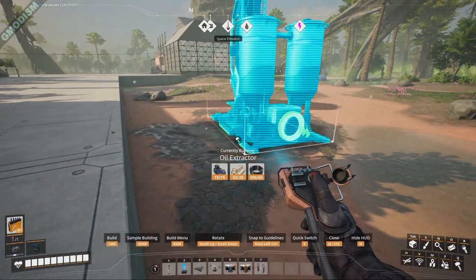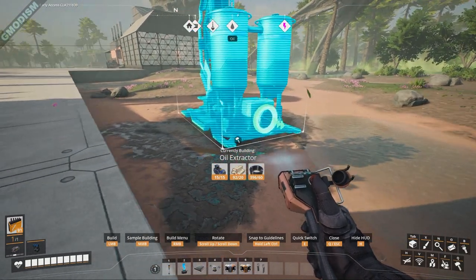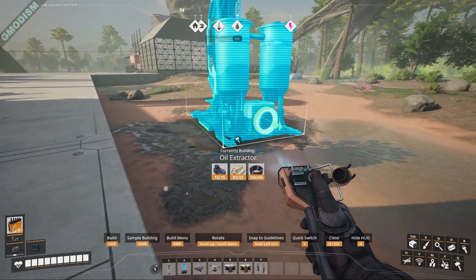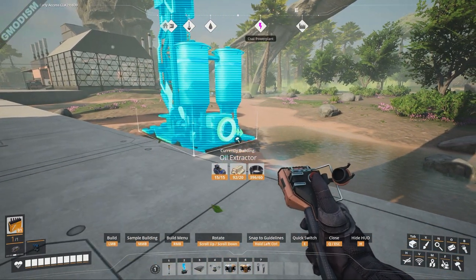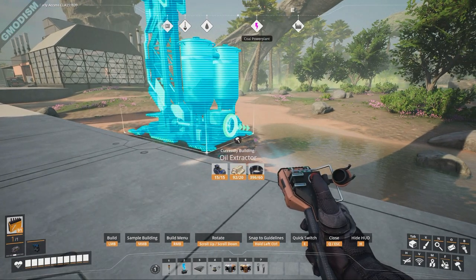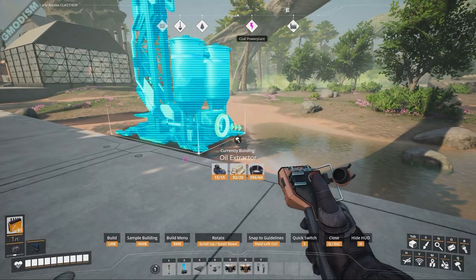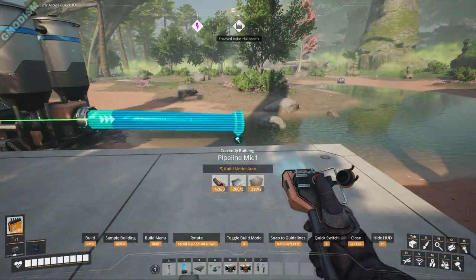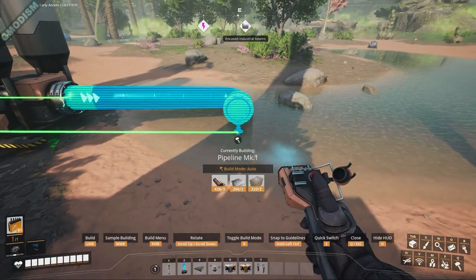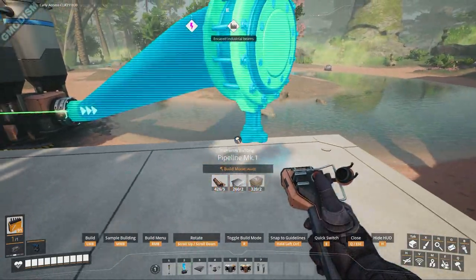Quick tip: when placing your oil extractor or mine, if you're wondering which angle is straight, walk so you can line up a surface that is straight, and you'll see which angle is actually the straight one.